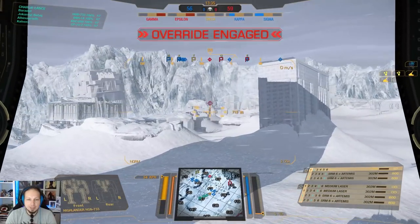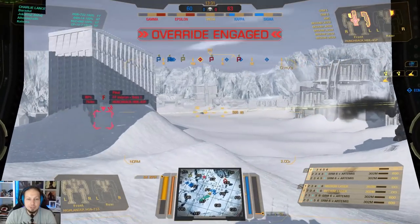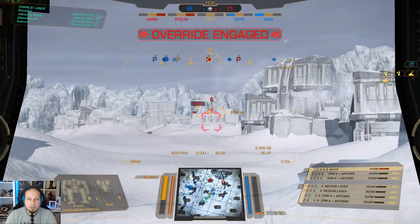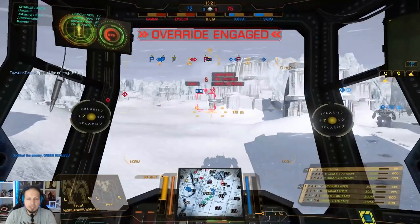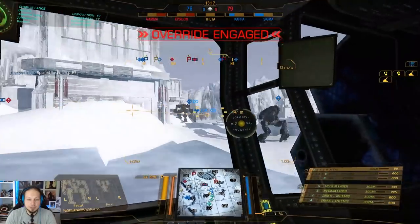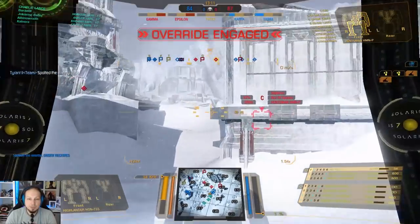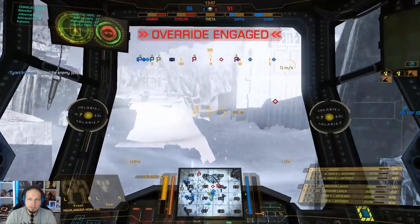We have a Huntsman on the right side, so let's keep track of him. I think he is alone so I'm just going to keep pushing. It's a Night Cheer. I want to keep pushing with my mediums and heavies — I want to be the tank in that fight. He is running streaks and lasers, nothing more.